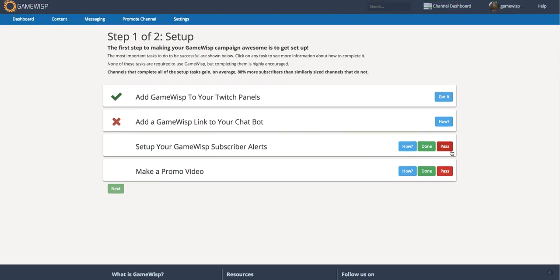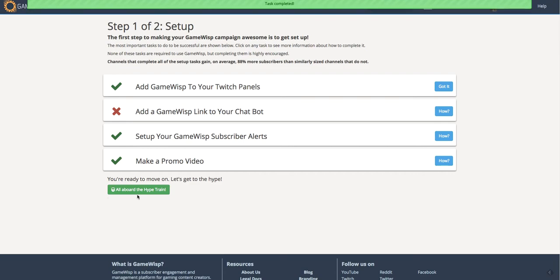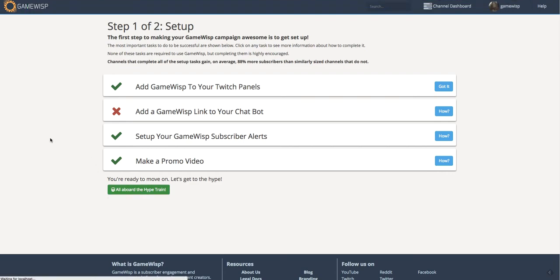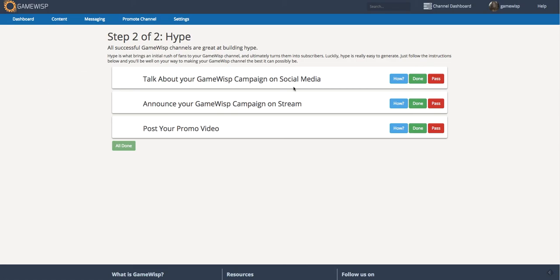Once you finish all the tasks — I'll just mark down on them — we're ready to go to our next step, which is the hype step. If we click on hype, we're then taken to the GameWisp hype page which gives a list of tasks about hype.